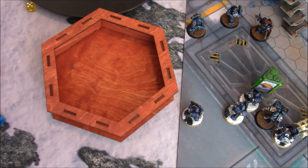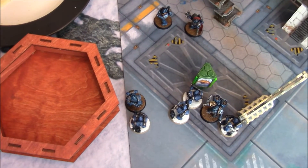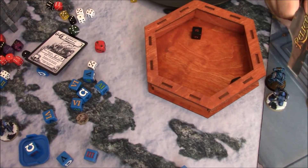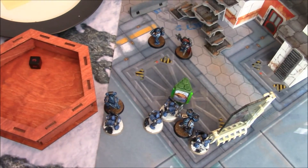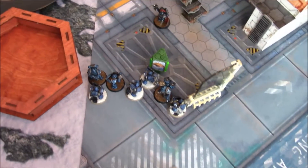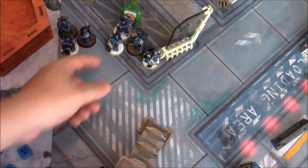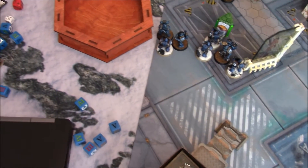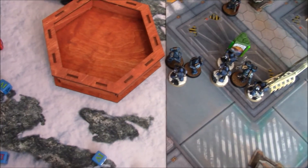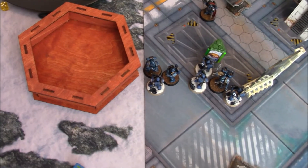Night Lords turn three reserves: just one guy left. He rolls and stays back — he saw what happened to the Executioner. The newly arrived Ultramarine rapid fires into a Night Lord — one hit, one wound, saved on a three. Night Lords charge declared. Rolling 2D6 for charge distance: nine inches, he's in. The second Night Lord rolls a seven — it's going to be close. That's a seven — yeah, he got in. Two Night Lords on one Ultramarine.